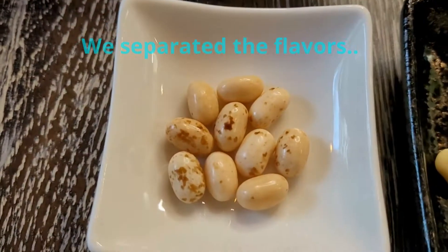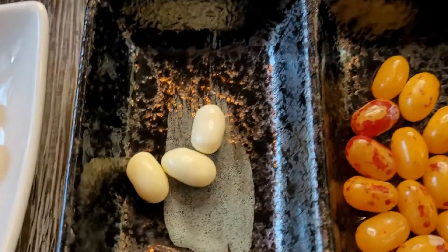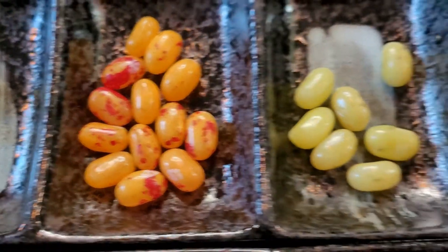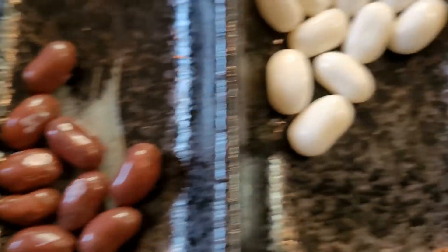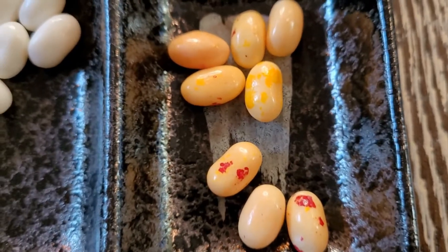Instead of using the basic rules, we're gonna put a little spin on it and do it our way like we always do. The flavor pairs are: stink bug or toasted marshmallow, rotten egg or buttered popcorn, canned dog food or peach, booger or juicy pear, stinky socks or tutti frutti, dirty dishwasher or birthday cake, toothpaste or berry blue, canned dog food or chocolate pudding, spoiled milk or coconut, and dead fish or strawberry banana smoothie.